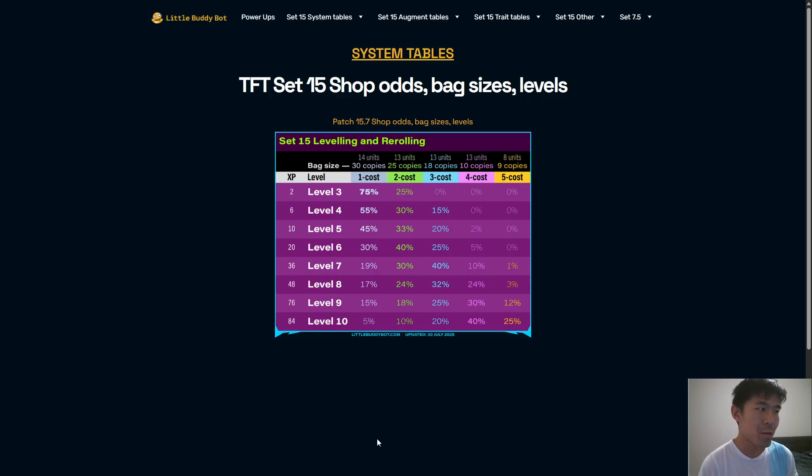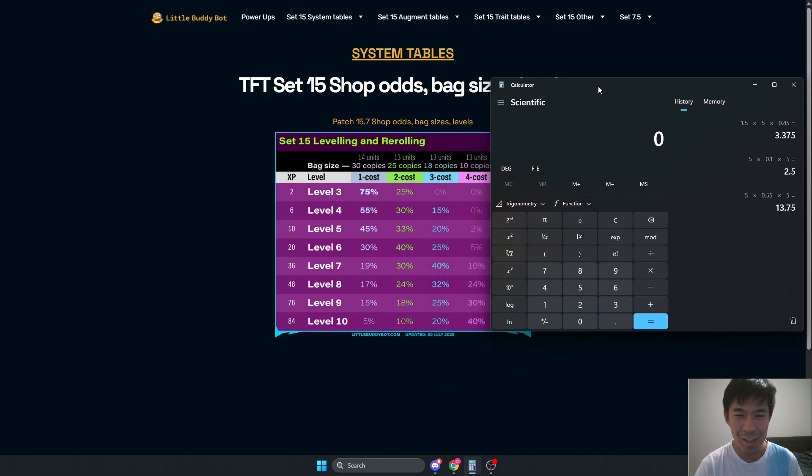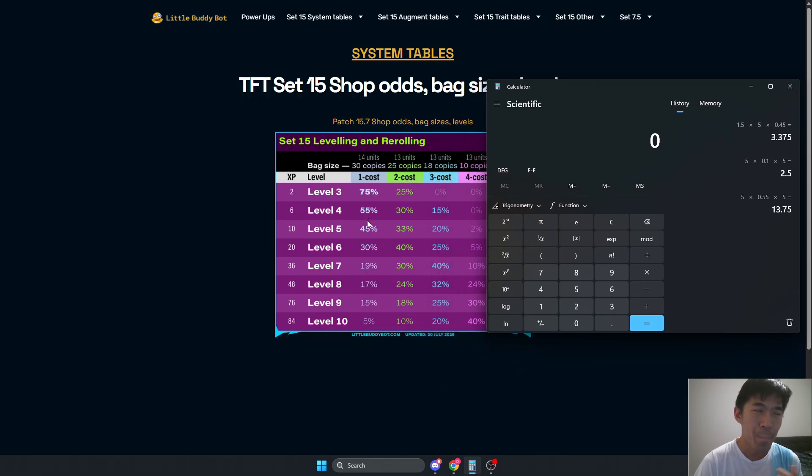The reason is if you roll down to 33, what happens is you lose 2 gold of econ on that round instead of making 50, which is a full shop. And then you're going to make 40 on the next round, so you're going to lose about half a shop on the next round — so you lose about one and a half shops. The advantage is that you see more level 4 shops. However, if we look at the math difference, basically because you'll be buying units, you'll see about 5 more shops on level 4.